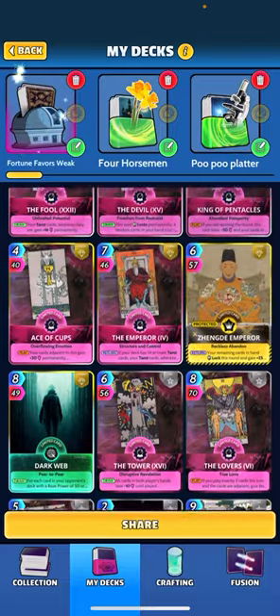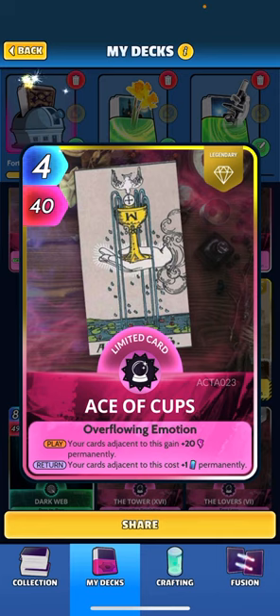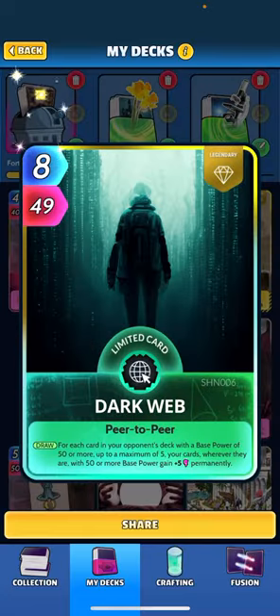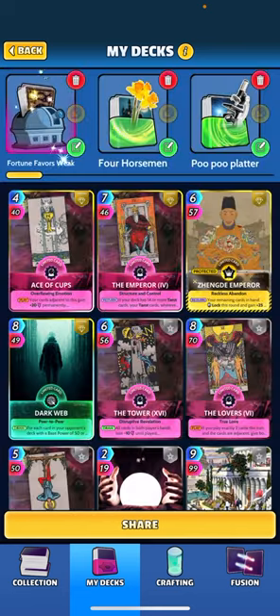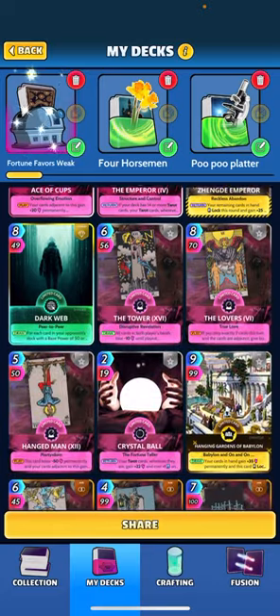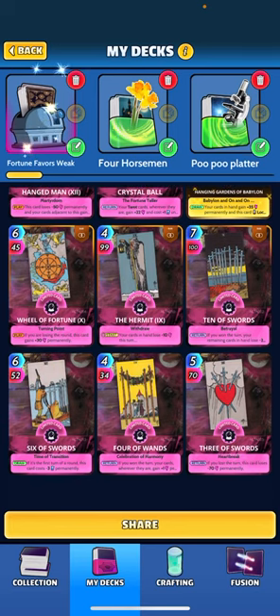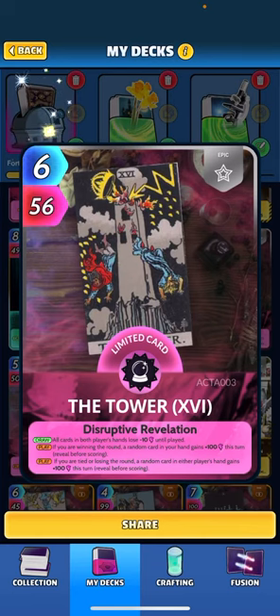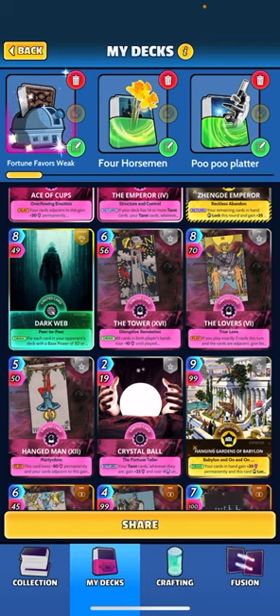Ace of Cups — when played, your cards adjacent gain plus 20 permanently; when returned, your cards adjacent cost plus one permanently. Dark Web is a nice potential for plus 25 permanent on all cards over 50 base power — we have quite a few in this deck with 50 or more base power. The Tower — when drawn, all cards in both players' hands lose 10 until played. When played if you're winning, a random card in your hand gains plus 100 for the turn and you get to see which card it is. If tied, a random card in either player's hand loses 100 this turn, so don't play it when tied.